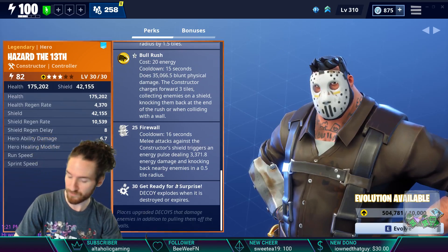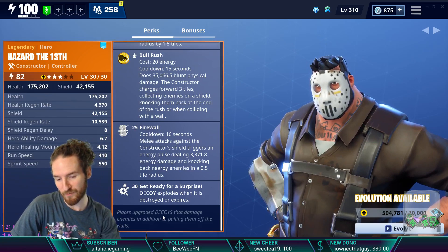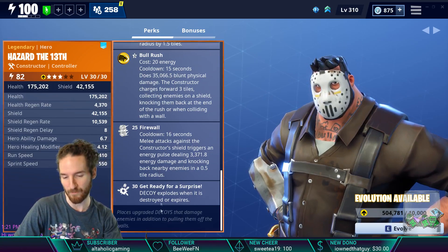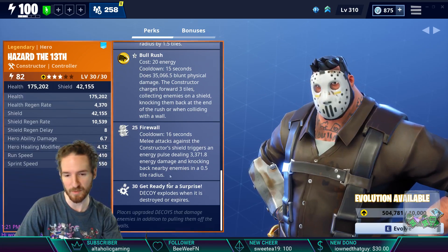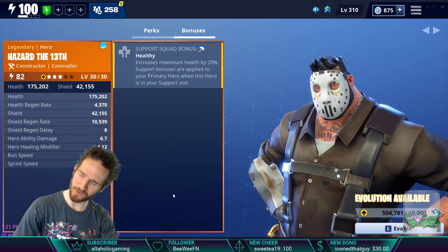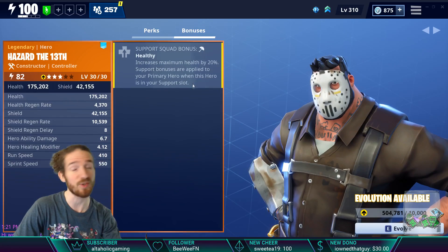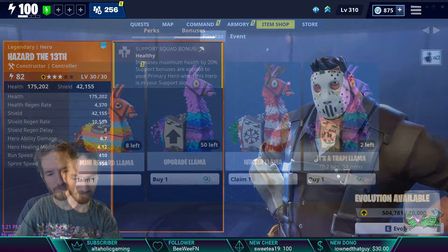At level 30, Surprise: the decoy explodes when destroyed or expired — it doesn't state how much damage it does, so I'm curious. The bonus from Controller is Healthy: increases maximum health by 20%. If you're looking for extra health in your support slot, pick this hero up.